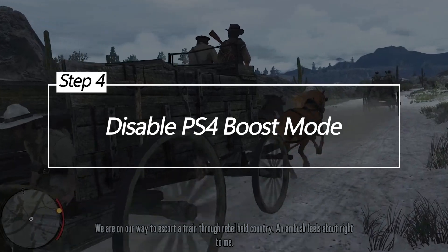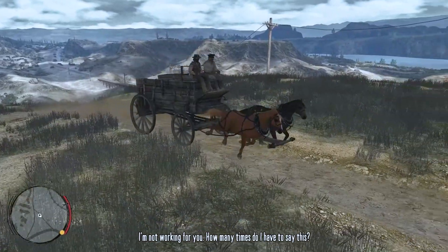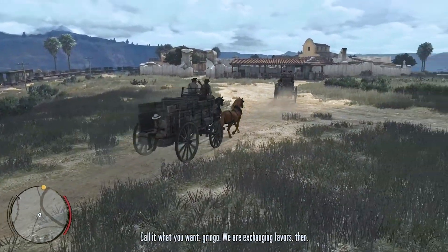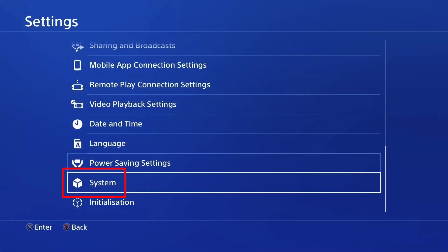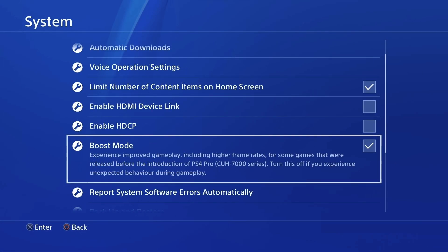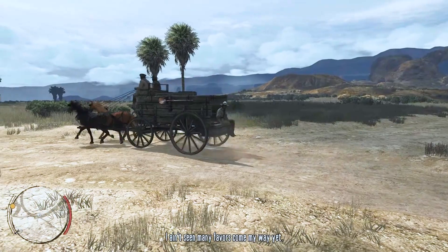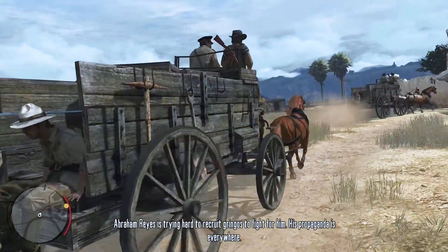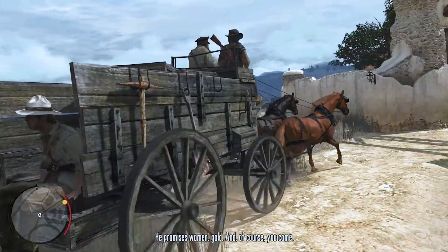Disable PS4 Boost Mode. For PS4 Pro owners, disabling Boost Mode prevents the hardware from overworking and possibly overheating, which can trigger CE-348780 errors. To disable Boost Mode, go to Settings, then System. Select Disable for the Boost Mode option under PS4 Pro Settings. Restart your PS4 Pro and test if crashing is reduced. Boost Mode stresses hardware and disabling it reverts your Pro back to base PS4 specs that may be more stable.